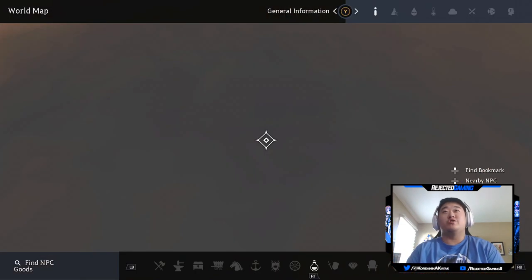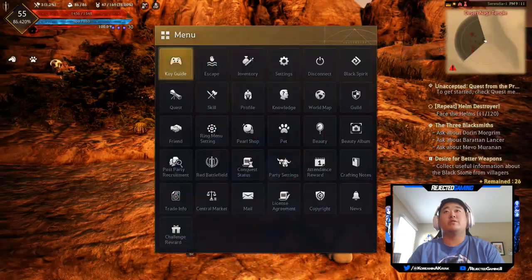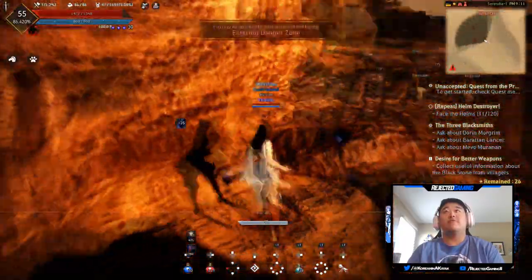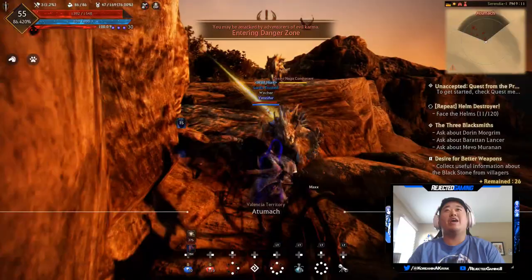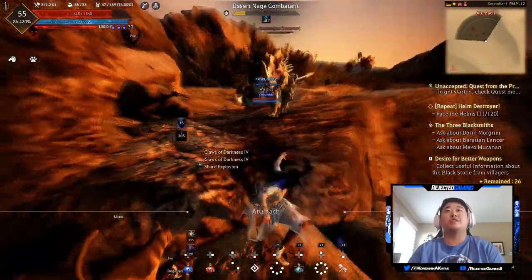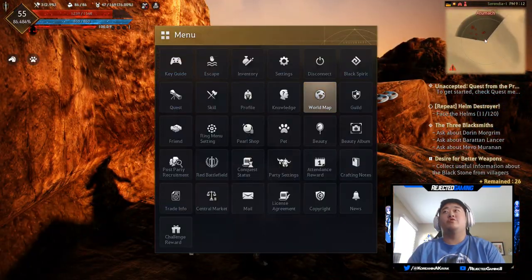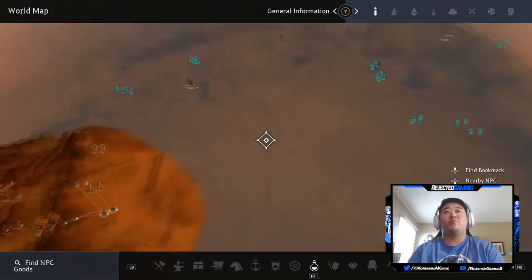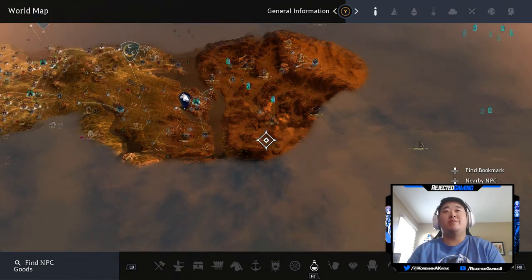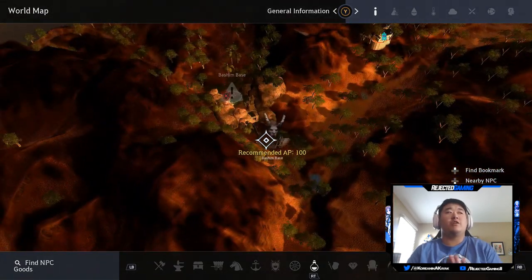Unfortunately, I'm in the desert so you can't really see my map. I gotta go over here to get away. Okay, let me kill these two idiots first. So back to the map — we're out here. This is the Desert Nagas, that's what we're fighting right now. And then we'll come down here and go to the Bashim base. I really do like this area as well.